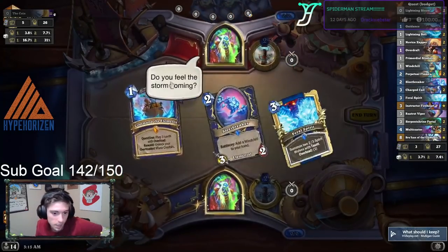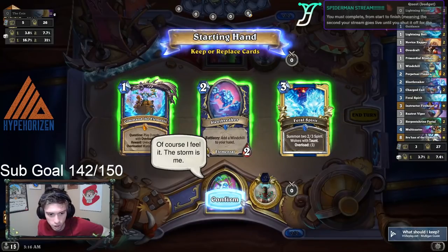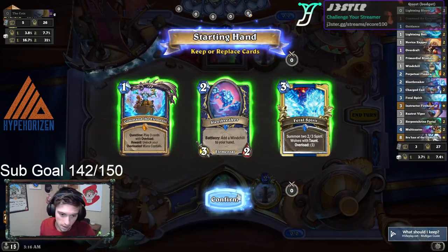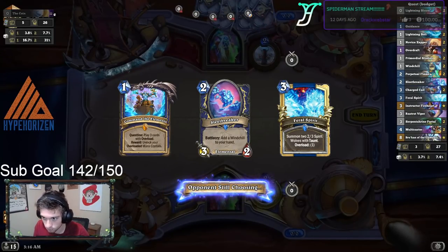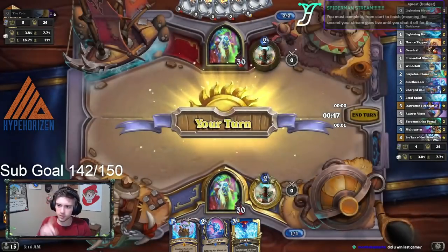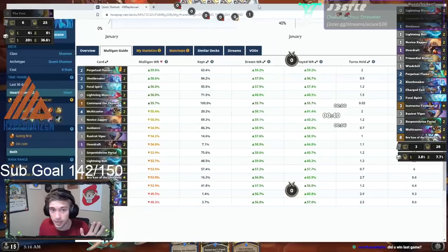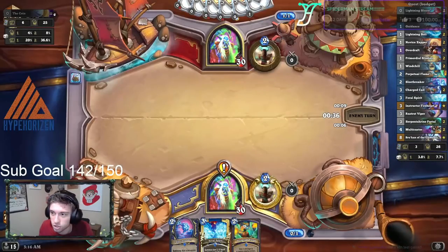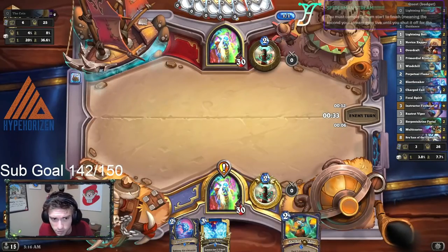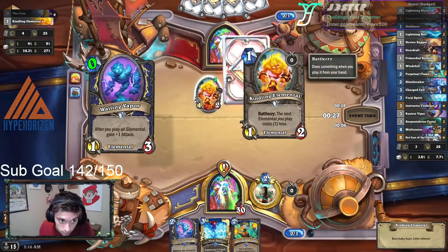So you guys can't see the hand, but this is really, really good. We're going to keep this. These are two of the highest win rate cards for Quest Shaman in the opening hand. The only better cards are Guidance and Lightning Bloom. Actually, that's not true — Feral Spirit and Sleepbreaker are the highest win rate. Perpetual Flame is the highest but only against Aggro matchups, I'm assuming, because it's kept less frequently. So I'm assuming Perpetual Flame is only that high because it's only good versus certain matchups.